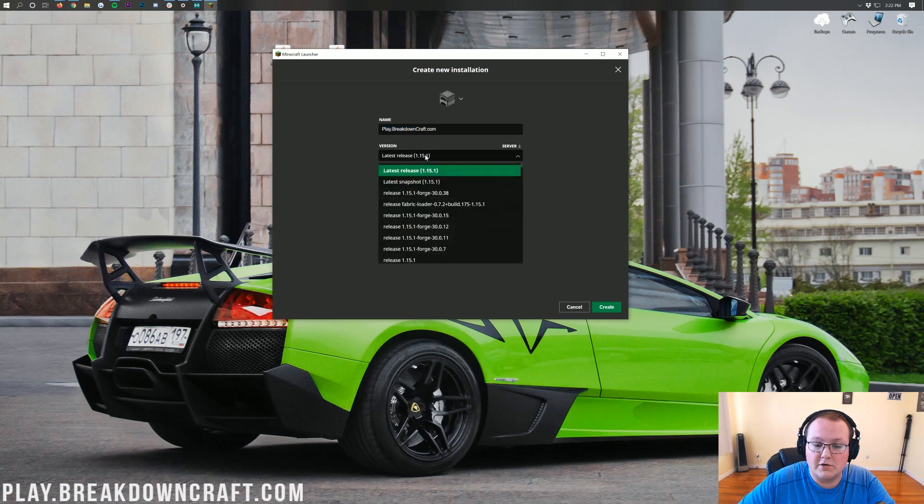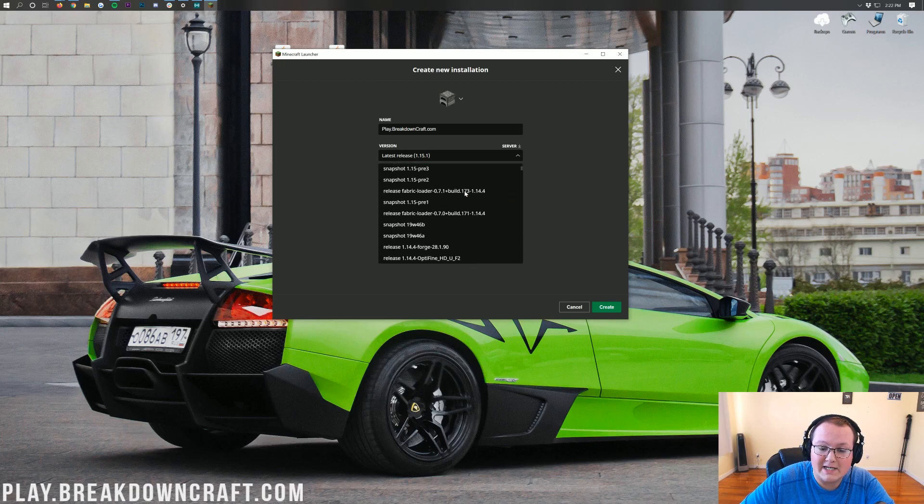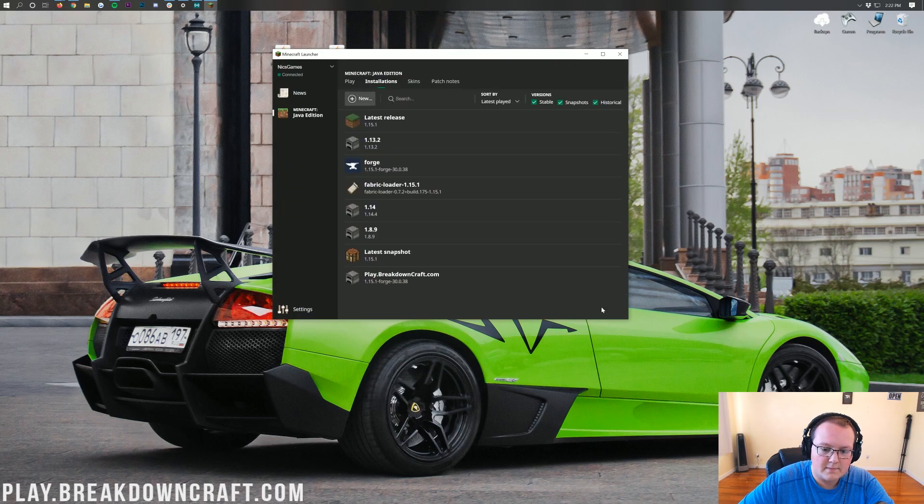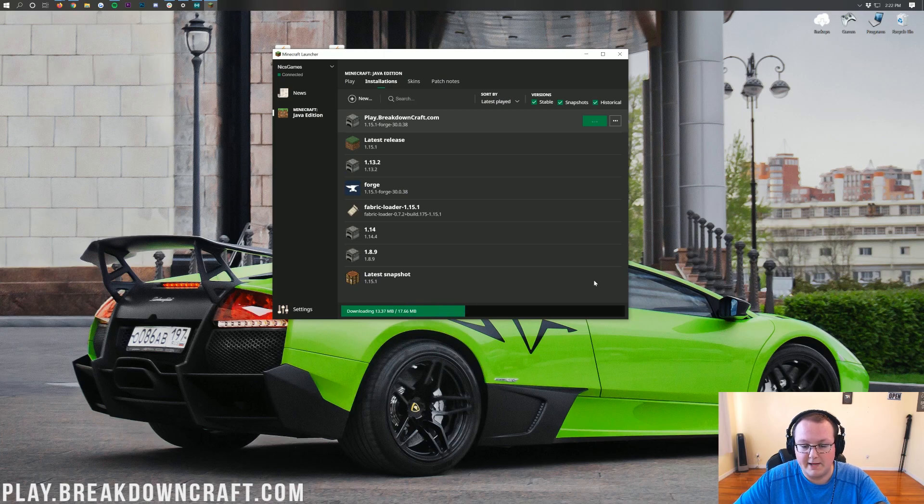Find release 1.15.1-Forge in the version dropdown. If you have multiple Forge versions, click the one closest to the top. Mine is right here — release 1.15.1-Forge. Click on that. You can go ahead and change the resolution so you can see better in-game, and then click the Create button in the bottom right. Your new profile will appear — highlight over it and click the green Play button.